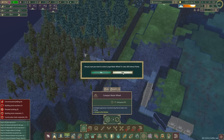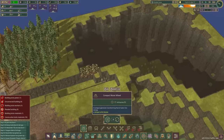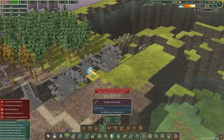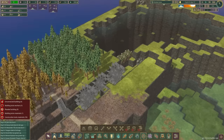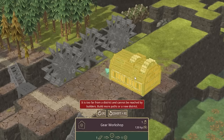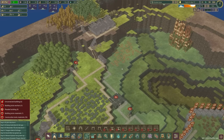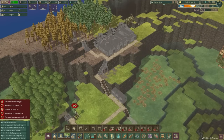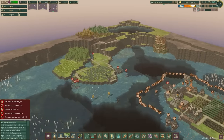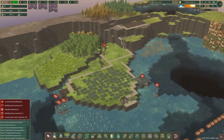Looking at power, we have compact water wheels which are pretty small. Is it worth unlocking the big one for 200 science? We'll just build the compact water wheels because we can stack these — build like that, that's a lot of power. We can do a shaft out of there as well and all of those can go into powered buildings. We should unlock the gear workshop — 100 science, unlock it. Then two gear workshops and two plank workshops out the front.